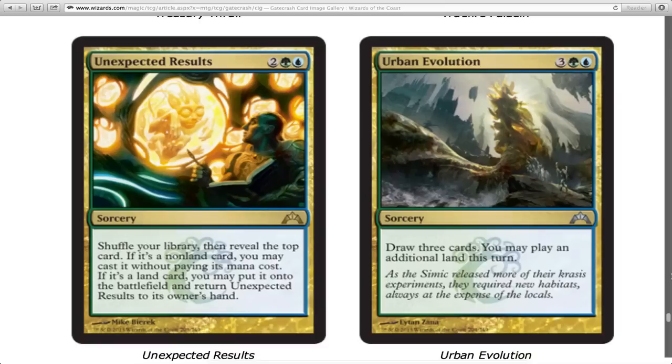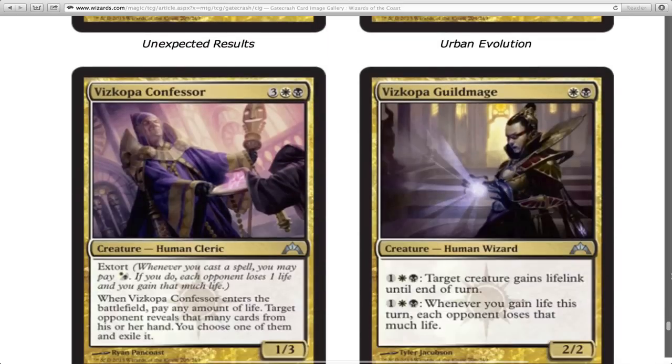Draw three cards and you may play an additional land this turn. I like this because you go through your pile, get three cards in hand, and get rid of two lands so your hand is full of awesome cards. It costs five, which is a lot, but I like it. I probably wouldn't play it because I like to be removal-heavy, but I could be convinced depending on what I opened.